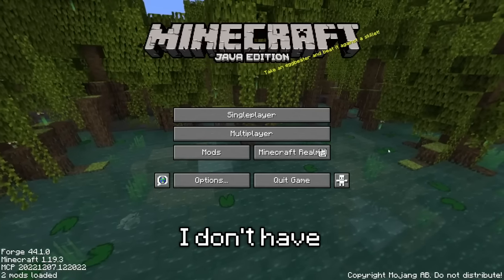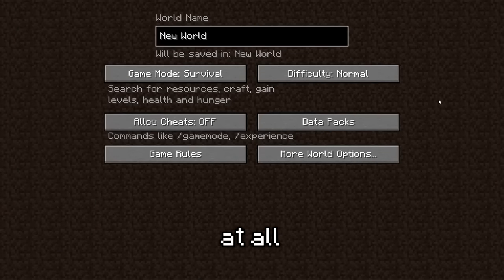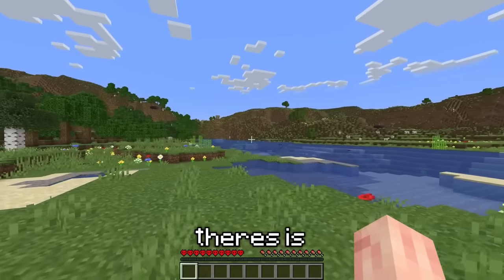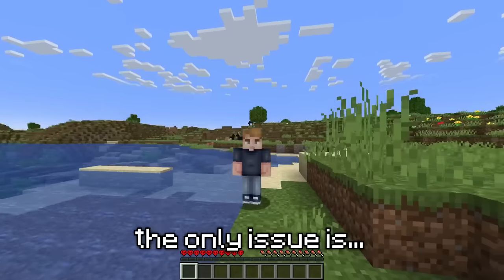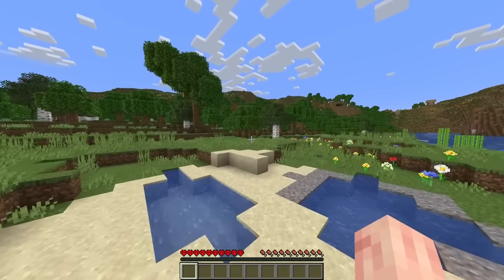The only issue is I don't have a single Minecraft world at all. This is much better. Looking around, there is this big island totally surrounded by water, and I think this would be a great location for our zoo. The only issue is I have no items, so let's get ourselves some resources.